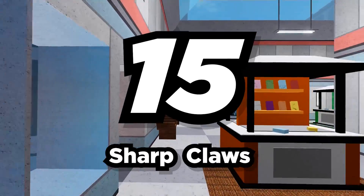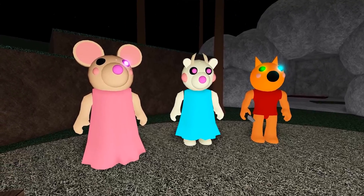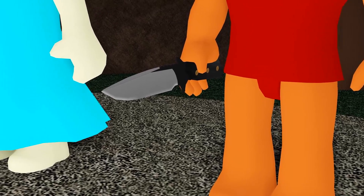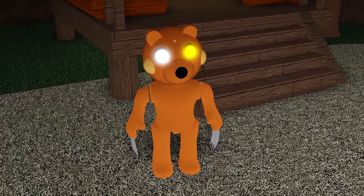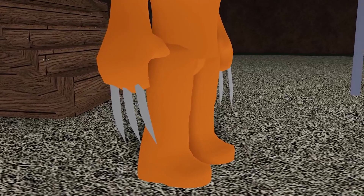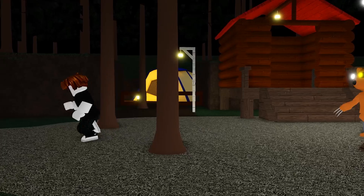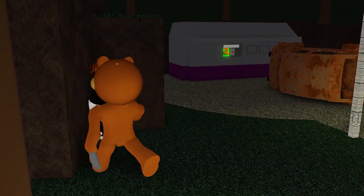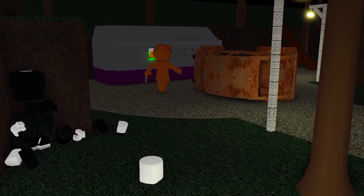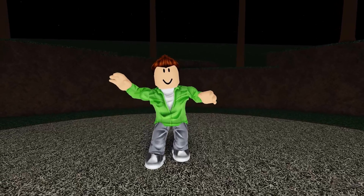Number 15: Sharp Claws. There are tons of different infected animal characters in Piggy, but all of them are using some sort of weapon — like Piggy with the bat and Clowny with the toy hammer. But none of the characters use the sharp claws they already have. It would be cool if you could choose to use the claws your character is already equipped with. Minitoon could even make this a free option in Piggy. Do you have any ideas for Piggy weapons or characters? Let us know in the comments!